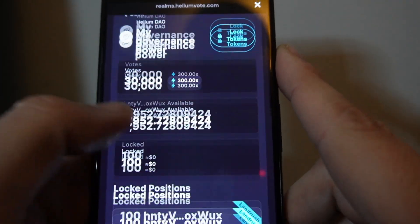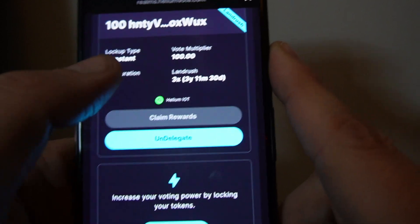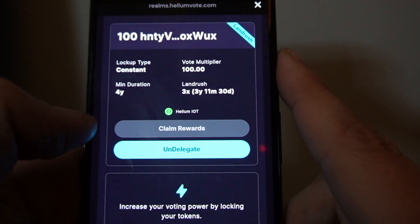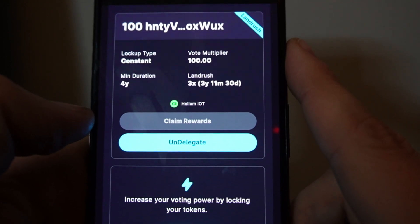That's how to stake on Helium. From my position I can un-delegate it, split the position, add more positions, or choose to un-delegate and unstake to start the cooldown straight away. Hope that made it simple for you — thanks!